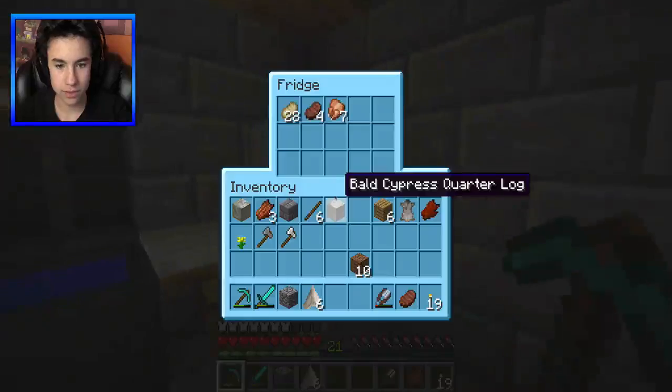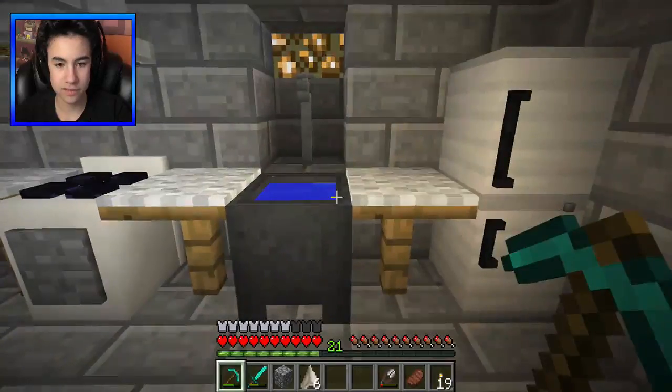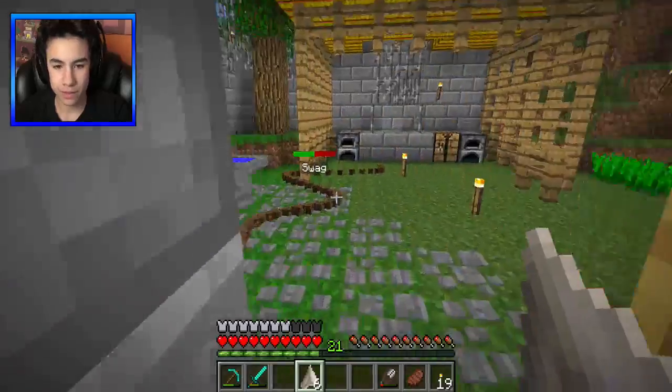We got an oven, we have a refrigerator, we have unlimited ice, and yeah we're gonna build an aquarium. Ryan, I got the shark teeth — last episode we left off hunting sharks.